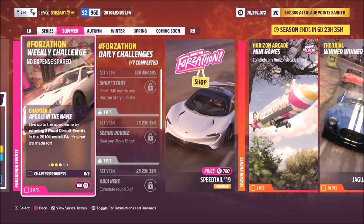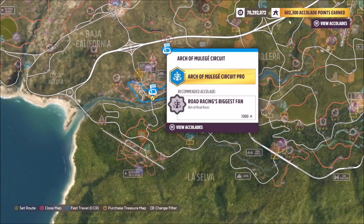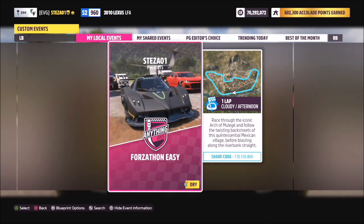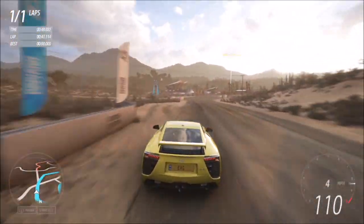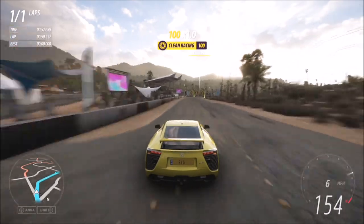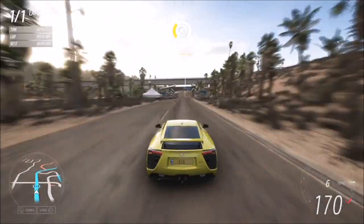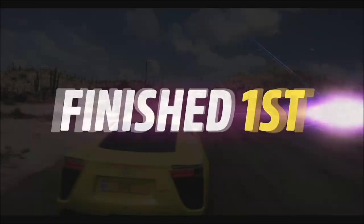The second challenge wants you to win two road circuit events — it has to be a circuit, not a point-to-point. For this I recommend heading over to the Arch of Mulege circuit race, where I have a custom blueprint for you to use. It's one lap with no AI driver tires. The share code is 110316804. All you have to do is win this race twice — there are no AI drivers, so each lap takes less than a minute, meaning this whole challenge takes about two minutes. Nice and easy.